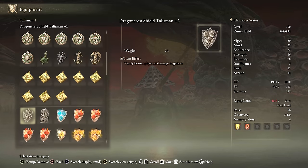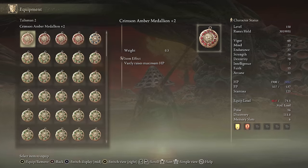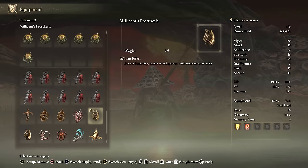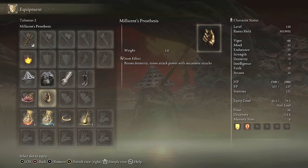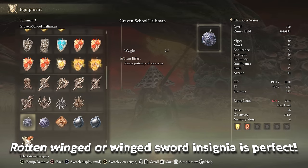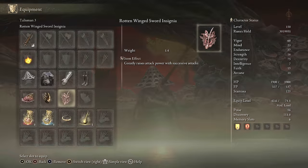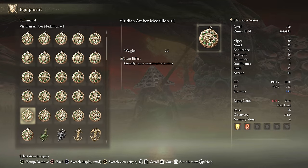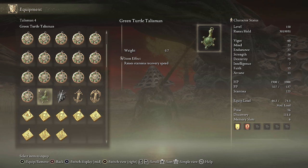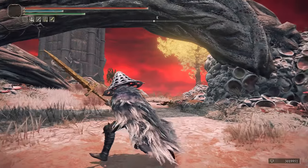For talismans: since we're using a weapon art, Shard of Alexander automatically boosts it by 15% more damage. For our second talisman, Melissian's Prosthesis is great because it gives us 5 more Dexterity and more damage on successive attacks — a perfect talisman for this build. For talisman number three, we're going to pick Rotten Winged Sword Insignia — or regular Winged Sword Insignia works well too — and it stacks with Melissian's Prosthesis. For the last talisman, the Green Turtle Talisman lets us regen stamina at a faster rate, which helps a lot with the Dexterity build.